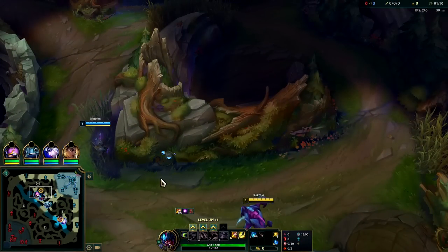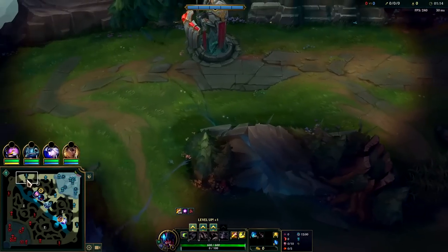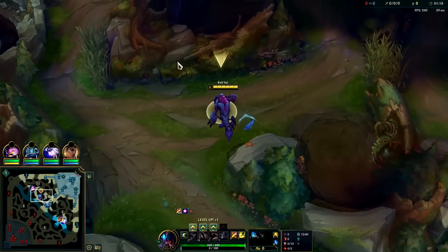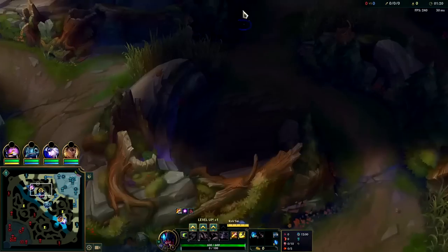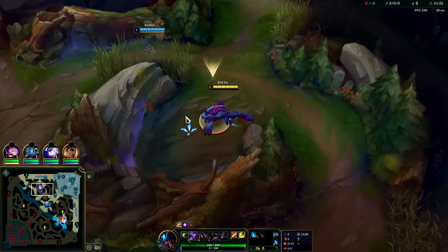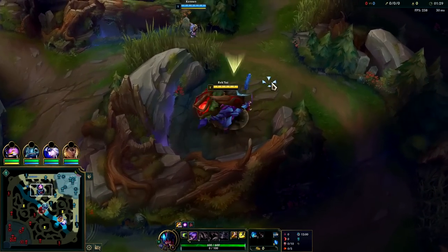We're going to start on our red buff as Rek'Sai normally does. We'll take red and do raptors, krugs, then gank the closest side lane - on this side it would be a bot gank, on the other side it's a top gank. This is the fastest way to hit level three with red buff and gank simultaneously. You can full clear on Rek'Sai, but then you're not taking advantage of her massive level three power spike.